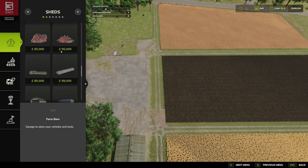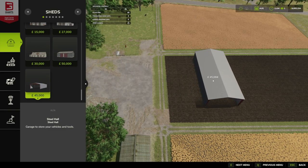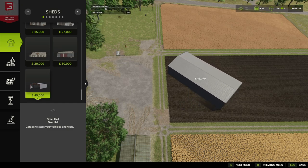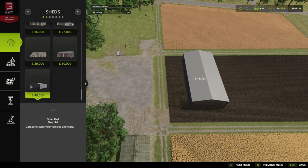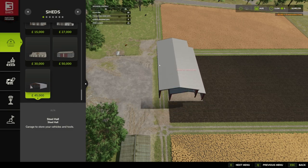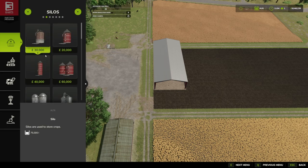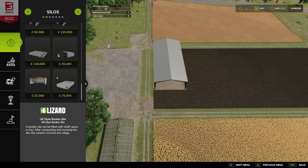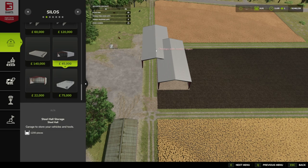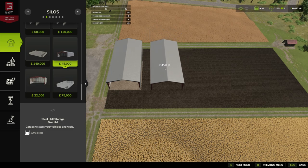For this one we are going in under sheds because I believe there are two versions of this. I'm not sure if it's coming out as a customization option or whether it just is as it is — I believe it is as it is. So I'm going to put them next to each other. It's got quite a nice little footprint. You've got the Steel Hall and then you've got the Steel Hall Storage.